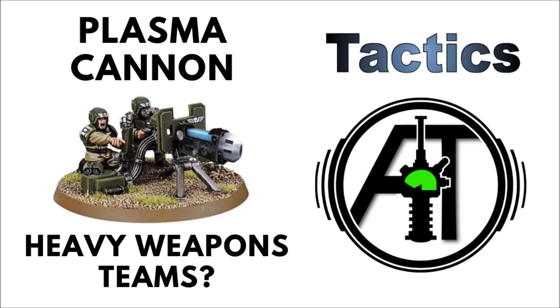Plasma cannons are a really good weapon point-for-point in the Guard armoury. They come with the standard downsides of plasma trying to kill its bearer, but their damage profile point-for-point is really good, and I absolutely love them on my tank commander sponsons. The one infantry unit that can bear plasma cannons in the Imperial Guard armoury is the humble Servitor, which, if we're feeling creative, can be employed as a sort of pseudo-heavy weapon team to cram a few more nasty heavy weapons into an all-infantry Guard list.